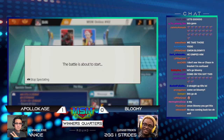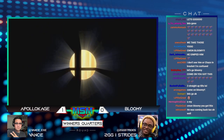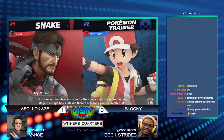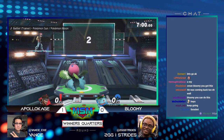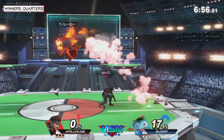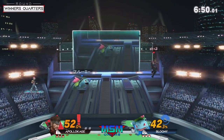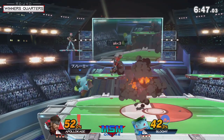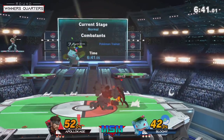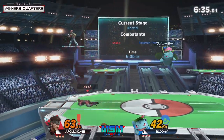Bloomy knows what to do to win — he understands the win condition against Snake and knows which characters to use. He's got another opportunity here. This is a best of three, not best of five yet, so Bloomy has one more chance. Apollo Kage is one of the strongest Snakes in the online meta, and really strong offline too — I think he's one of the midwest Snake players. Bloomy is running it back to PS2. It's a strong Snake stage but Bloomy likes the platform layout and the space to use razor leaf while maneuvering around grenades.